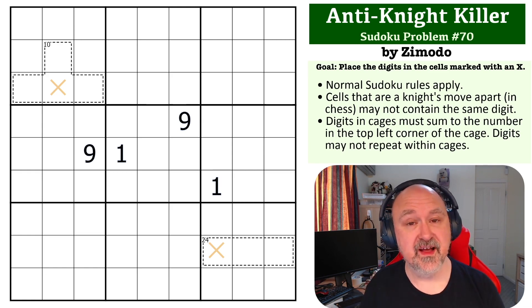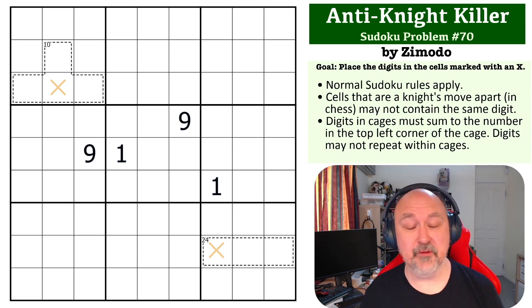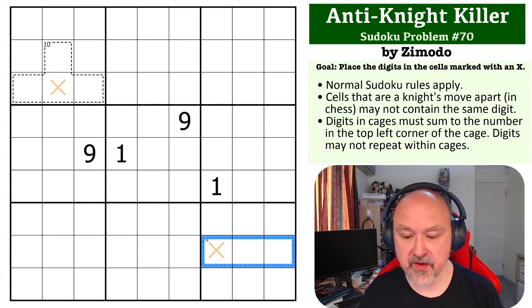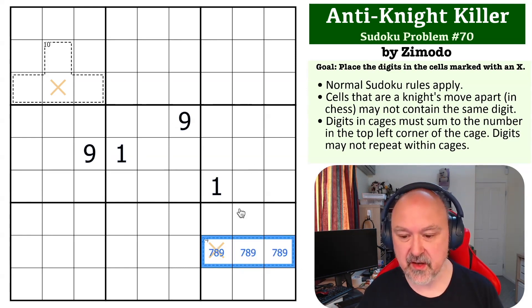Okay, so I really like this series and the problems that people are sending me. A 24 cage can only be made up in one way in a killer cage — it has to be seven, eight, nine. So the question is: how do we narrow down which cell holds which digit?